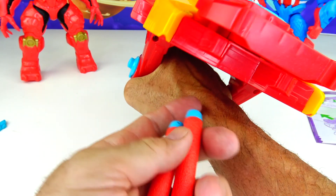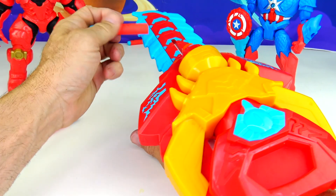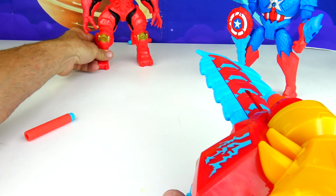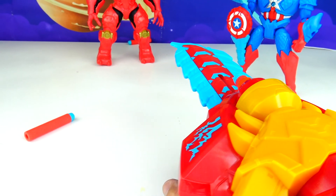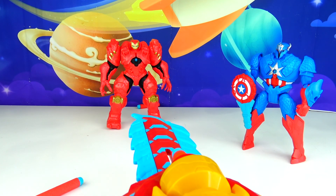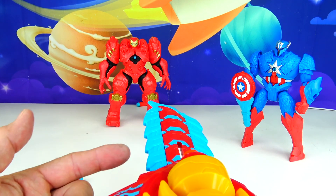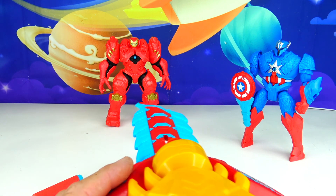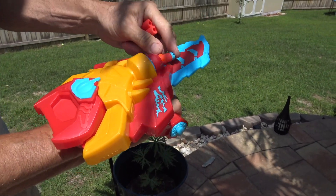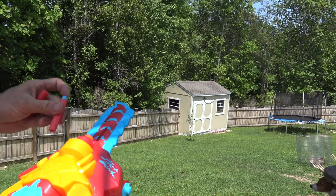It would be nice if there was something attached at the bottom where you could hold maybe six or ten darts. To load the darts, put one in the front, pull back, and you hear it click — now it's ready to shoot. Let's put Iron Man right there and see how strong this thing is. I'm going to fire right here at point blank — it didn't even hardly move him. Even though this thing shoots pretty far. Let's put the gauntlet on, load a dart, and press the button. Whoa — that's like 30 feet!